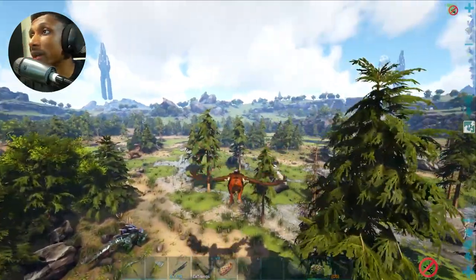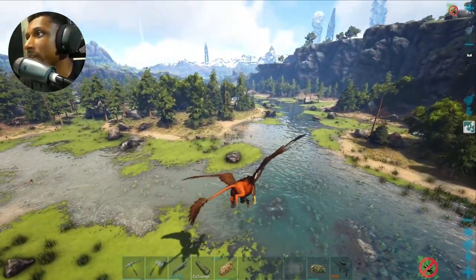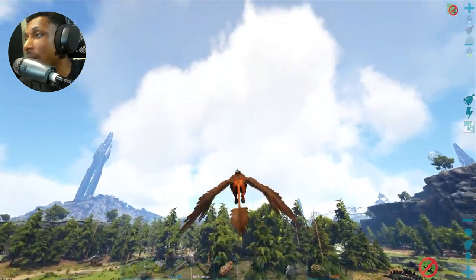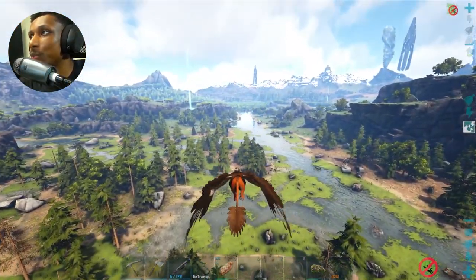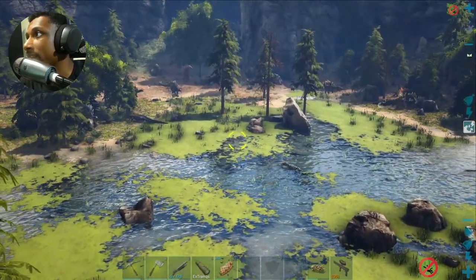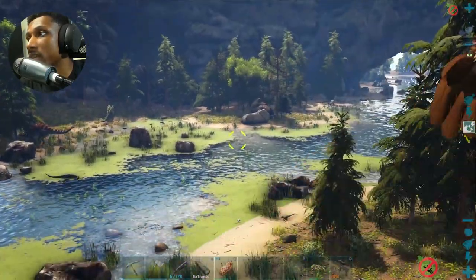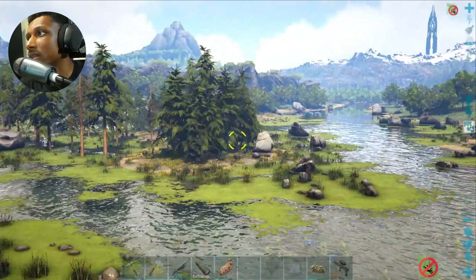I found a better location, just around the corner from the first one. The first baryonyx I run into is level 145, but his stats are garbage — 29 hunger, insanely bad. There are stegos here but not as many, so I'm hopeful. There's another one — level 140, 26 health. That could be worth taming. I want to find something with attack damage and movement speed since we're traversing underwater and don't want to get hit by electric eels or jellyfish.